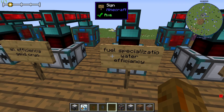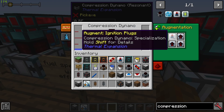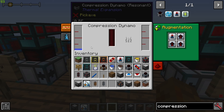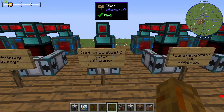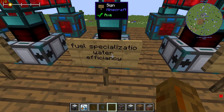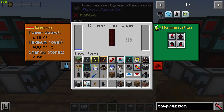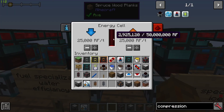As a good balance, I'd recommend the fuel specialization with fuel catalyzers using water and refined fuel. You get around double the power a bucket of refined fuel normally makes while being able to use just water, and it's quite efficient without being overkill on power.